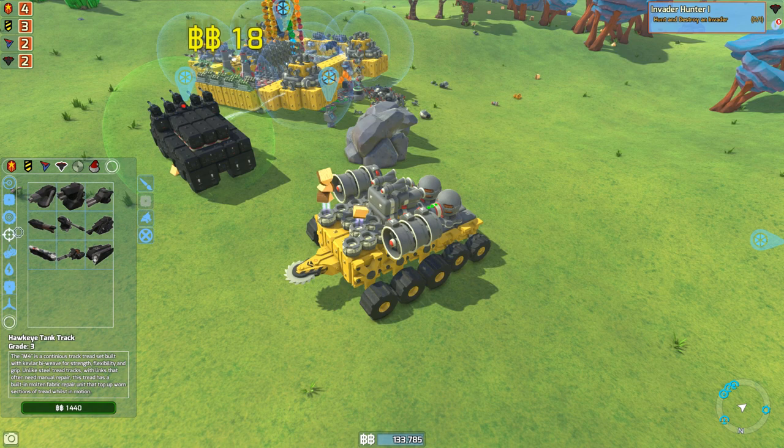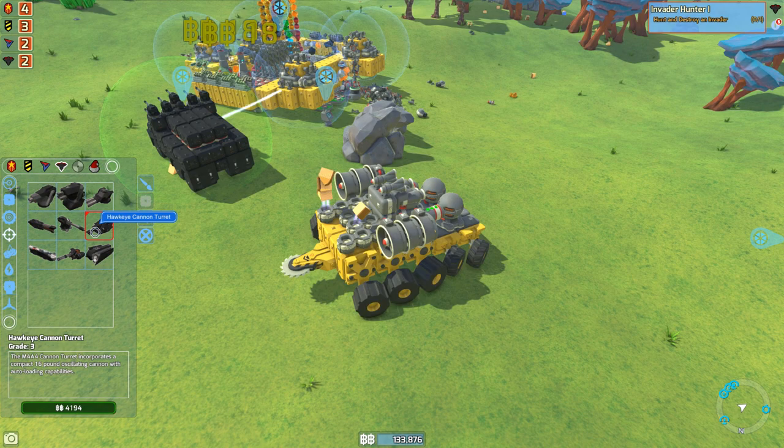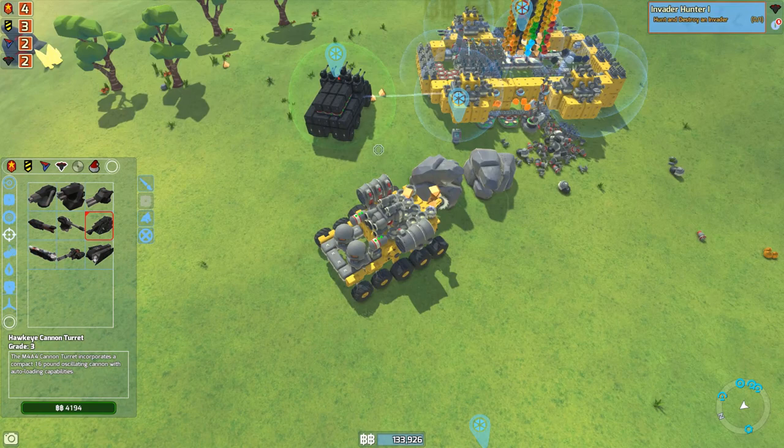We can also put these cannon turrets too, but I'm not sure how good these are. These are 16 pounds, and I think the big GSOs are actually 10 pounds, so the 16 pounds must be insane. I don't want to take this over there quite yet, so what I'm going to do is I'm actually just going to scrap most of these turrets down. We don't really need them.